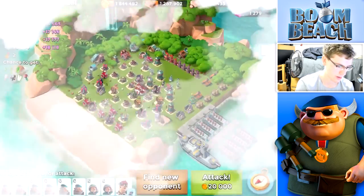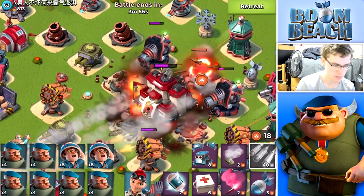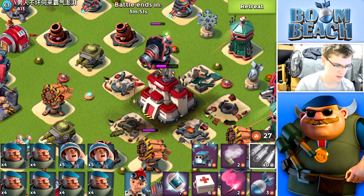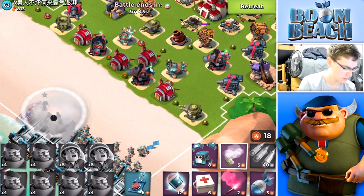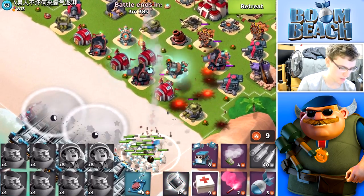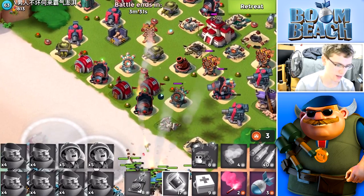Let's see what this next base has to offer — 180 HP. Let's see if we're able to take it down — a quarter, maybe a half. That was almost half! Okay, that works. Let's do a shotgun to the shore. It might be in range of the boom cannon so I'm gonna do a double smoke and a medkit onto there as the rocket launchers are firing at will.